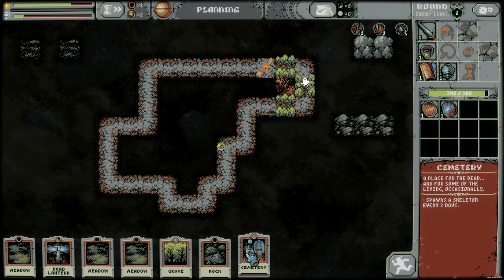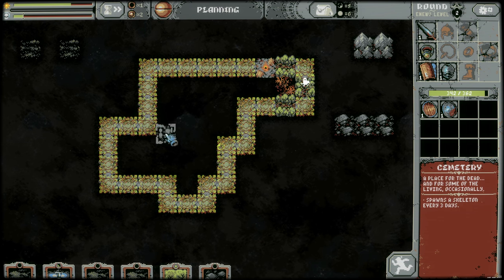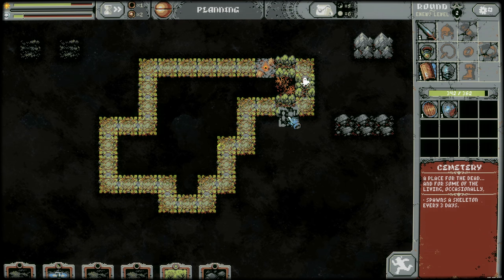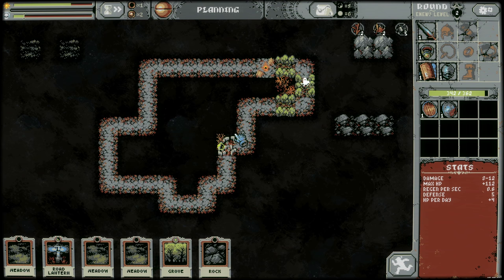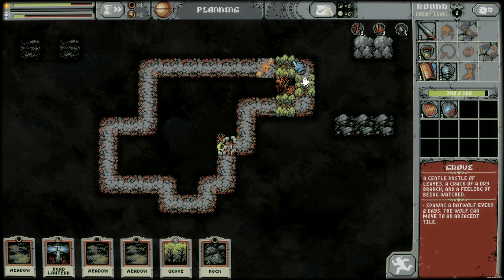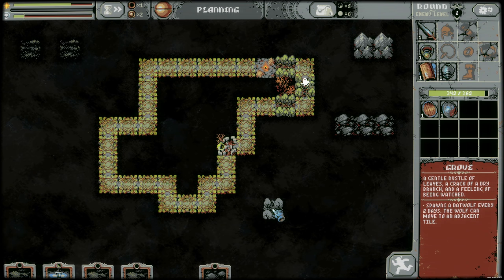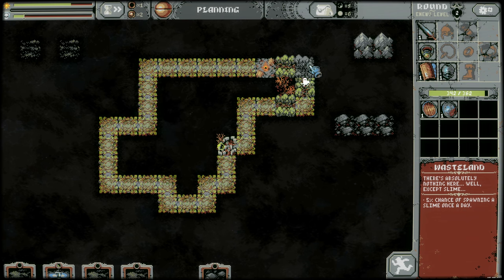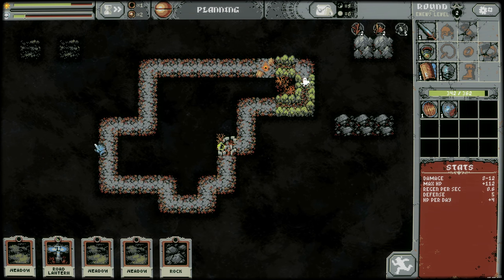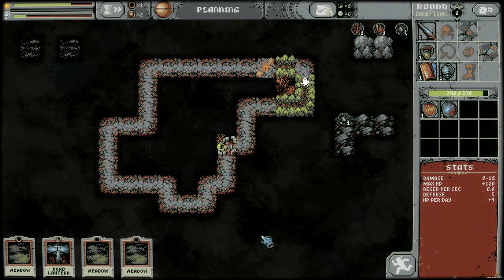So we got our first cemetery where we can spawn a skeleton. I'm going to spawn this one. I don't think we're going to hit three days here, but let's do it relatively early in the run. By the time we get back here we'll probably have spawned one, but we'll also be coming off this kind of scary area. I could try to put another grove in here — I don't know if I'm setting myself up for failure.